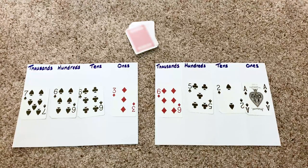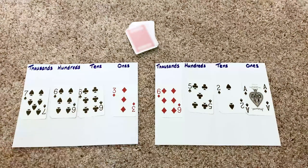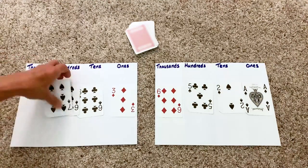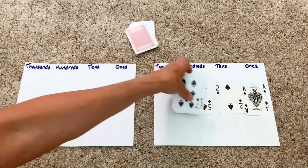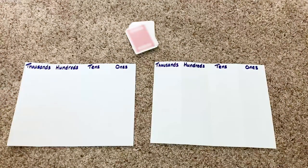Players will then read their number out loud — for example, 7,663. Then compare the numbers, and the player who built the largest number wins the round and all the cards. You can also play Place Value War with only hundreds, tens, and ones.